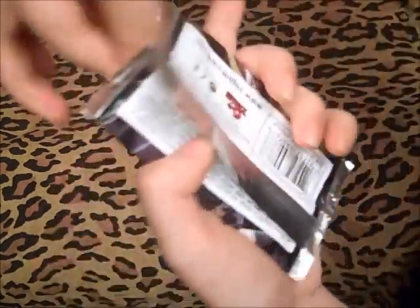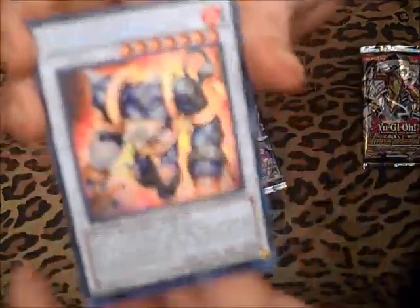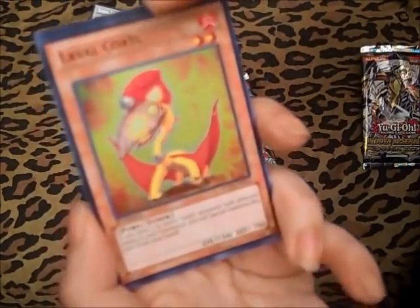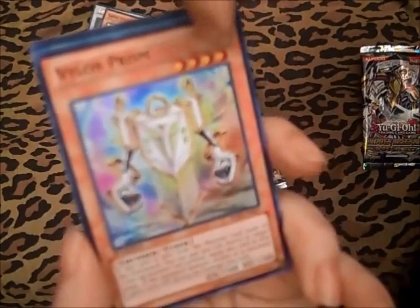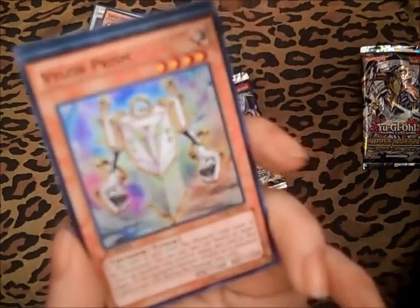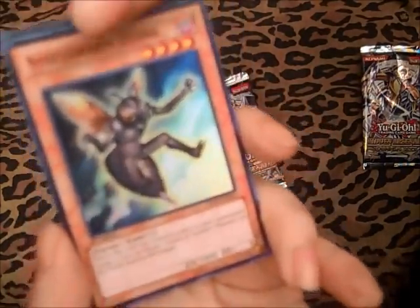Alright, I think it's a Synchro — let's see. Oh, Laval Stenon, okay, that's the secret. Laval Codal. Vylon Prism — oh I like him, I have a cool Vylon Chaos deck with Summoner Monk and him. He's a 4-star tuner. Steel Swarm Sting, and Vylon Element.